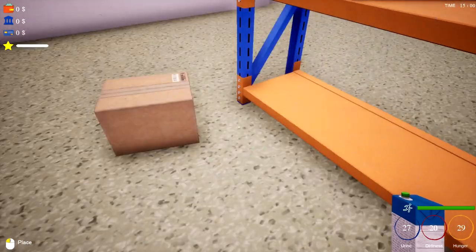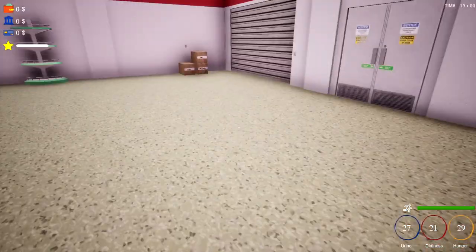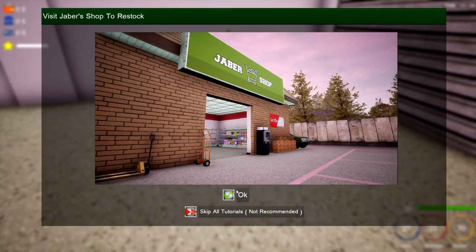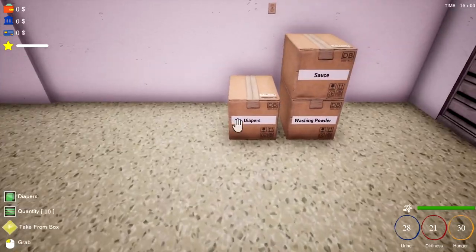We need to pack out these shelves. I saw some boxes over here - start unpacking goods by pressing F while looking at a box. Visit the Java shop to restock - I've already done that, I am well ahead of you!